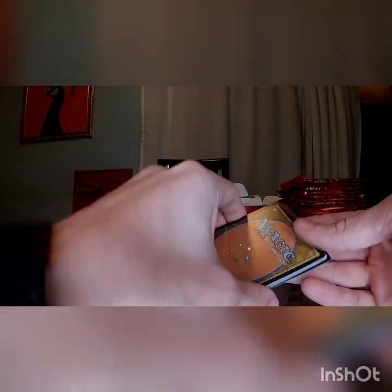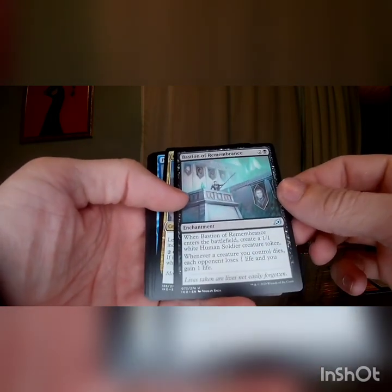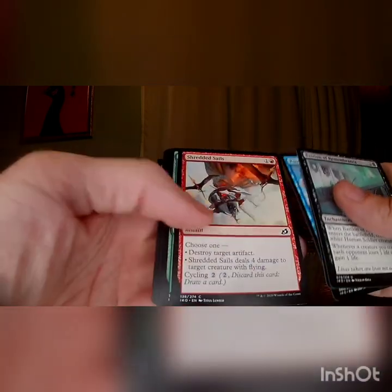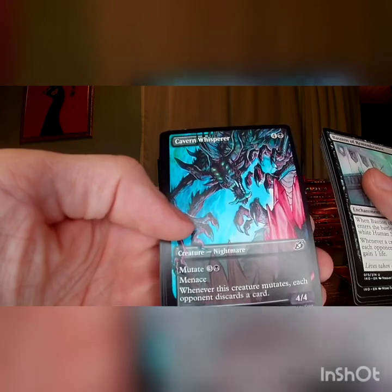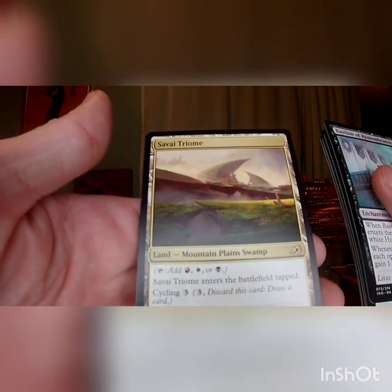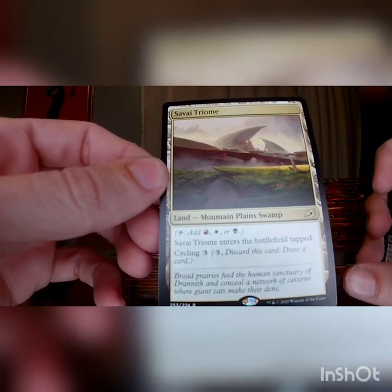I'm pretty sure the rare is next so we'll just put that there. We'll get our uncommons first: Bastion of Remembrance — good card for aristocrats because it makes a guy and also taxes your opponents when your stuff dies. General's Enforcer, Pouncing Shore Shark. Hopefully we will see the Sharknado this episode — there's actually a Sharknado card in this set. Garrison Cat, Plummet, Crustacean. Alternate art Cavern Whisper, which looks really freaking cool. Essence Scatter, and a Savitriome land — tap and cycle for three, gives you red, white, or black mana, good for Mardu color decks.